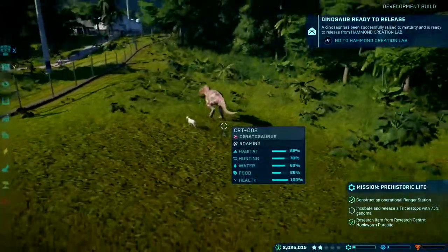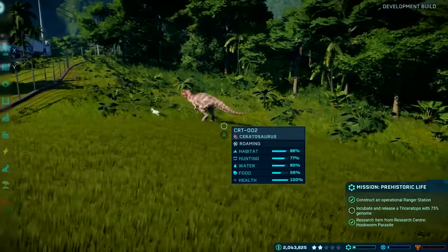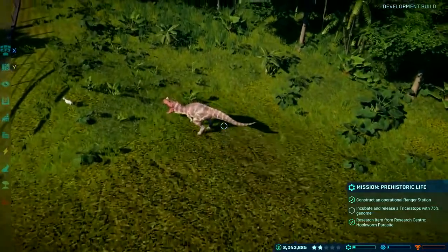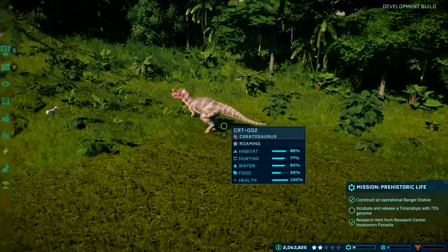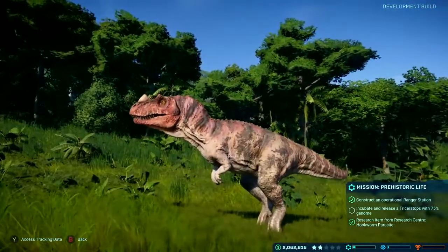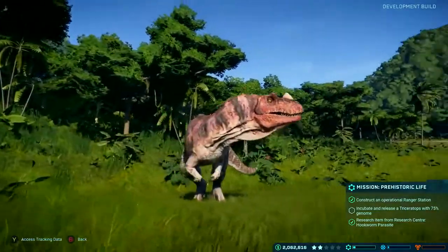So this is just a glimpse of what's on offer in Jurassic World Evolution - we're really proud of it. Our Ceratosaurus is nice and happy now and about to have dinner. Well, maybe not - the goat seems to be getting away with it. Oh, that goat is far too brave.